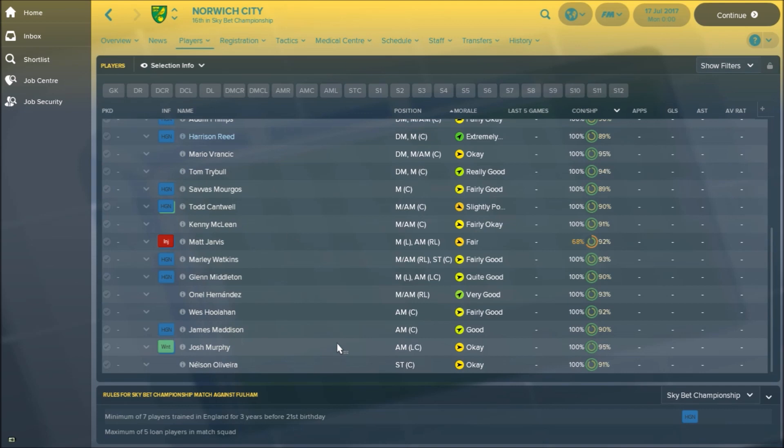If we have a look at the actual team, what I've done is updated it to what it is as things stand. So I've got rid of the likes of Alex Pritchard, Yannick Wiltshire, Russell Martin, Cameron Jerome — all that kind of stuff. I've got rid of all of those players and I've put in Kenny McLean and also O'Neill Hernandez just to see how these guys are going to get on in the first year. I'm going to sim one year into the future and see how Hernandez can do in the Championship.